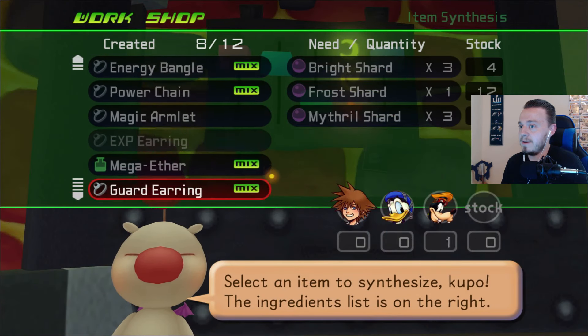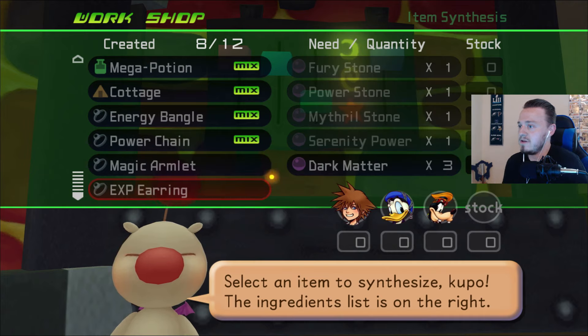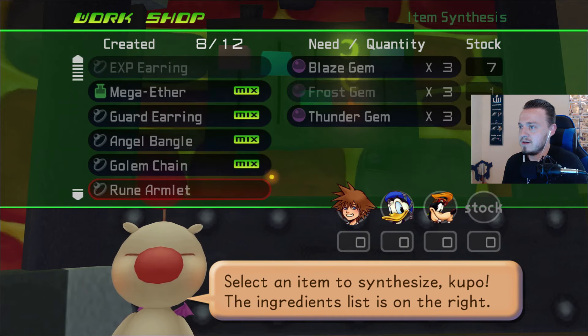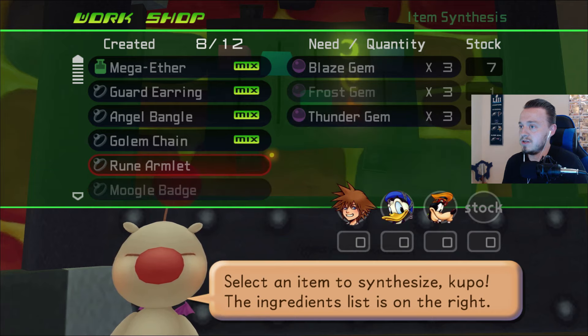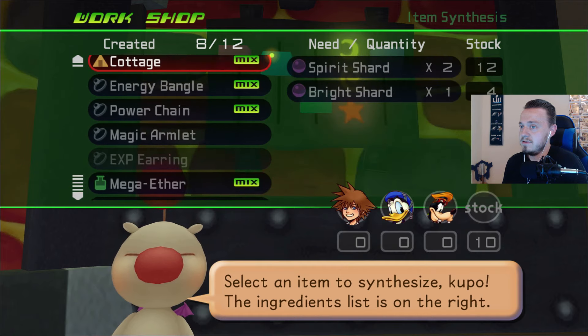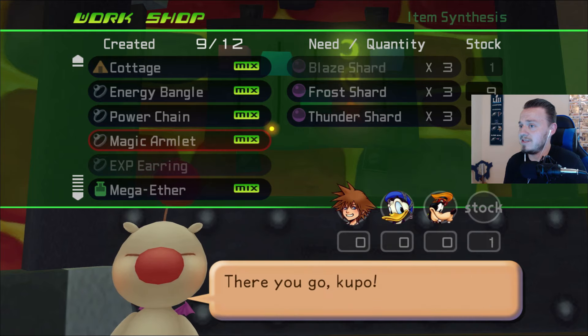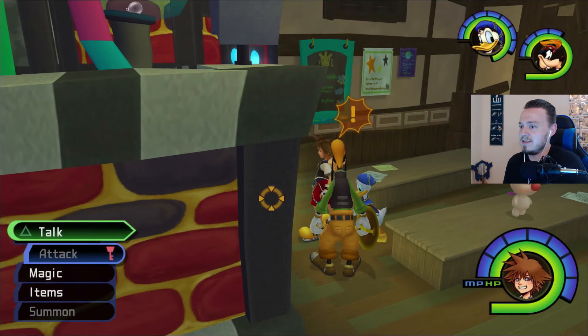Alright, so it looks like we can do the Magic Armlet. We don't have enough Serenity Power, Mithril Stone, or Power Stone — actually we don't have any of those. We have enough Dark Matter though. We need a Frost Stone and a Lightning Stone to make a Moogle Badge. We need two more Frost Gems to get a Rune Armlet. Well, let's go ahead and make the Magic Armlet because we have the items for that, so we can at least synthesize that.